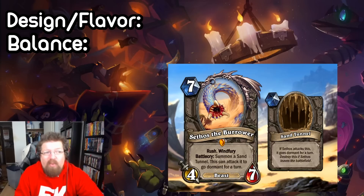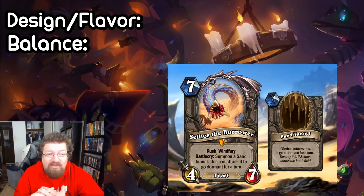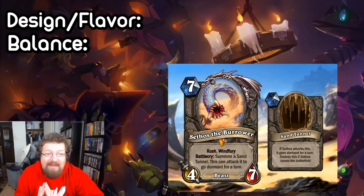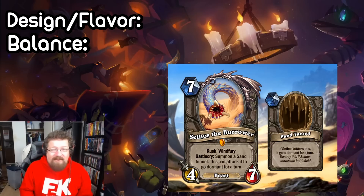Lastly, we have a neutral Legendary, Sethos the Burrower, submitted by WewoWewoV. It's a seven mana four-seven Beast that has Rush and Windfury, and a battlecry that summons a Sand Tunnel. This can attack it to go dormant for a turn. The Sand Tunnel says if Sethos attacks it, Sethos goes dormant for a turn, and it's destroyed if Sethos leaves the battlefield. So basically, the Sand Tunnel is summoned on the board, and if Sethos attacks it, Sethos itself will go dormant for a turn so you can protect it. Because there's Rush and Windfury, when it hits the board you can immediately hit something, then hit the Sand Tunnel, go dormant, and keep repeating that. But if Sethos gets destroyed or removed, then the Sand Tunnel disappears. Basically it allows you to manipulate the dormant mechanic and continuously get dormant value. You could probably find ways of going infinite with this where you basically never lose the minion.